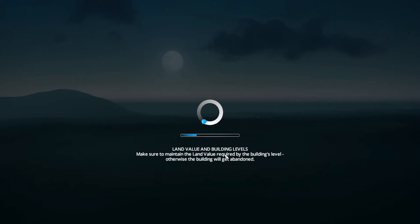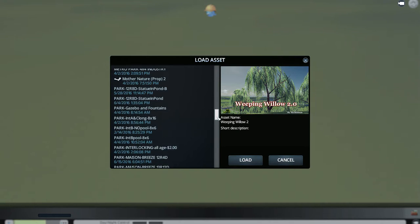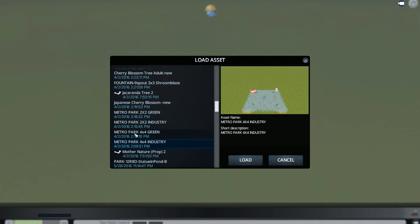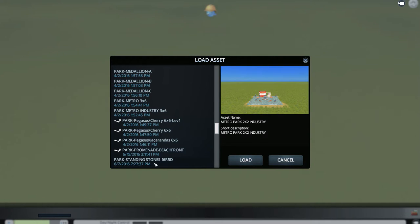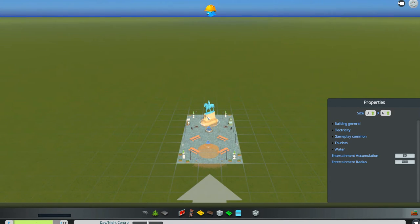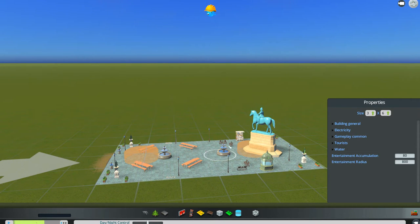Now we're in Load Assets and we're going to go down to Parks to find it. Metro Park Industry — okay, that's the one I wanted to show you. Two by two, that's not it. There we go. You can call this park anything you want. The big thing about an industrial park is there are no living things in this park. You can put in your water features and your statues.